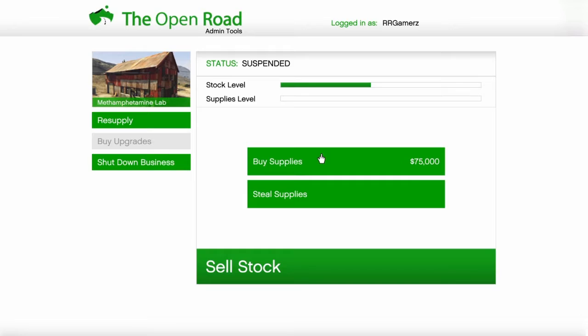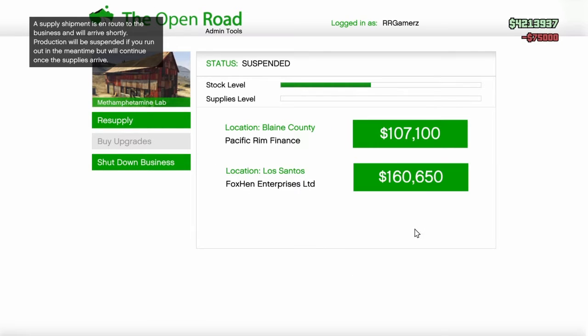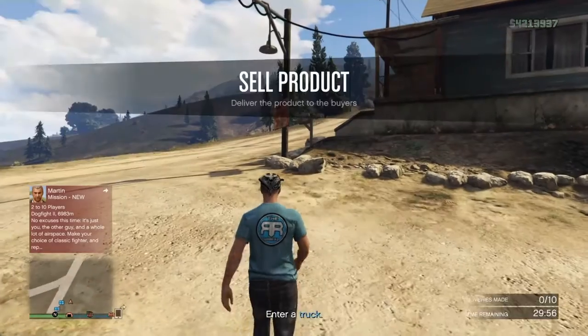What I do once again is log into the computer, buy my supplies, and then sell outside. I don't sell locally — I sell to Los Santos, just like I do in the bunker.